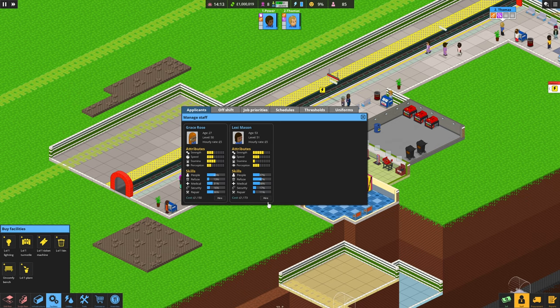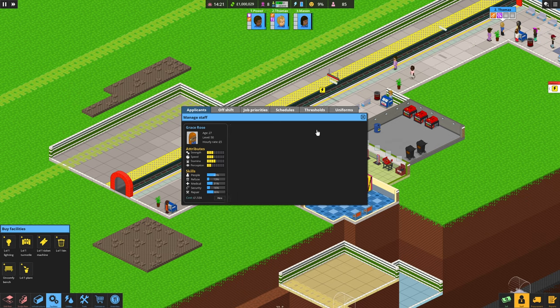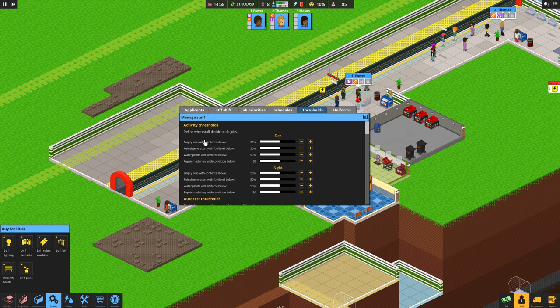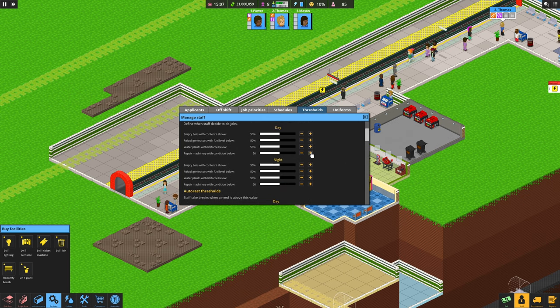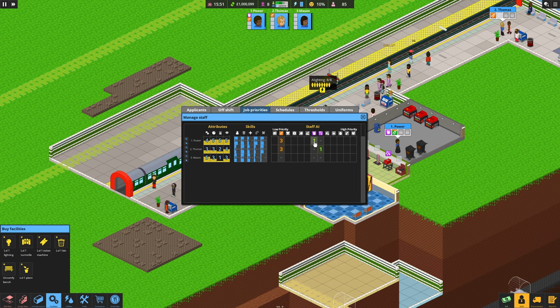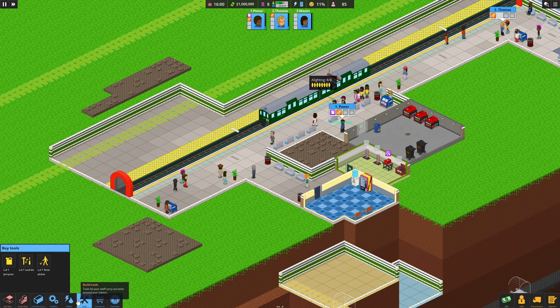There's quite a lot of things to look at now with all this scheduling. Got priorities. I want to put Thomas on - that is just number one, that's fixing. For power, actually number one is filling up the generator. Then we'll need to get a watering can. Go back into tools - there we go, level one watering can. I'll put these in here, just got enough room.